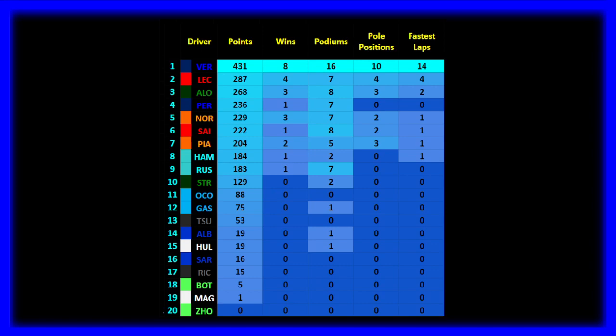Lando Norris in P5 with 229 points had a very slow start to the season — he was trailing Oscar Piastri after his first few races, and Piastri was actually leading the championship at one point. Three victories for Lando, including his first win ever. Seven podiums, two poles — outshined by his teammate's three — and one fastest lap. Carlos Sainz P6, 222 points: one victory, eight podiums, two poles, and one fastest lap.